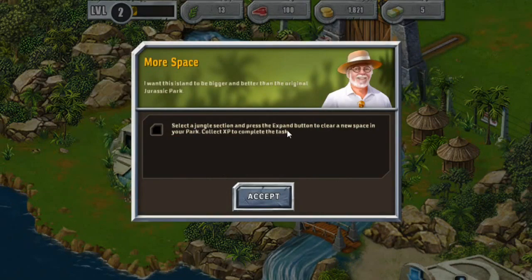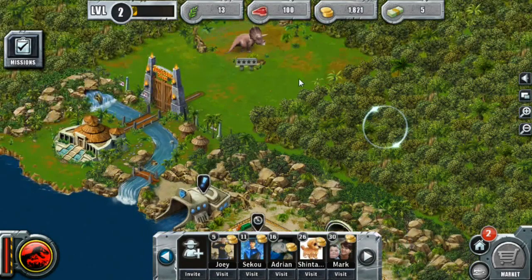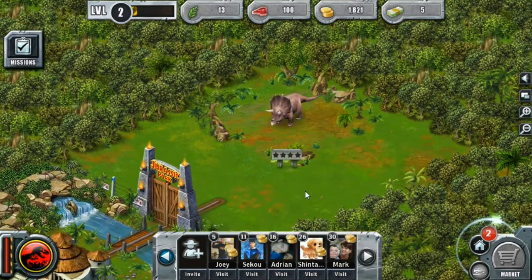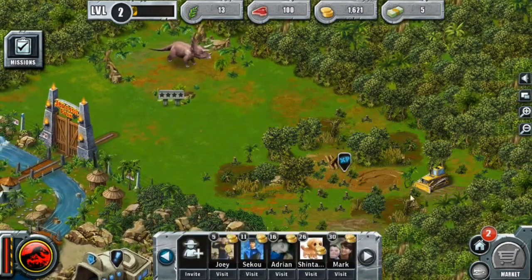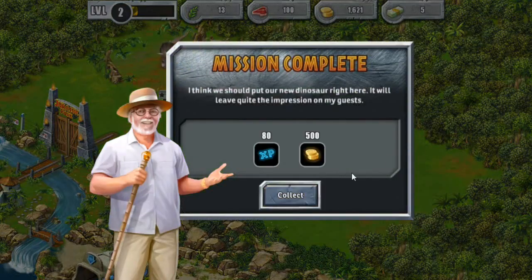This is my Triceratops — I really want to name her Tracy. I know that's very traditional for a Triceratops name, but she looks like a Tracy. Everybody leave Tracy alone, she's mine. I'm going to expand this little section. That got rid of it quick. I think we should put our new dinosaur right there — it will leave quite the impression on my guests.